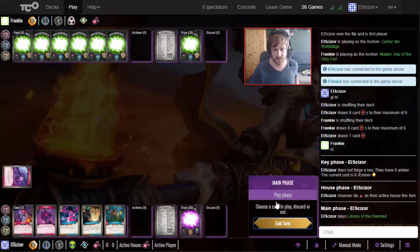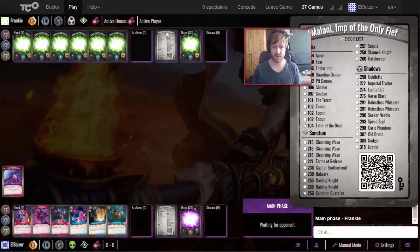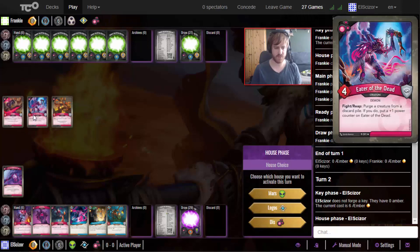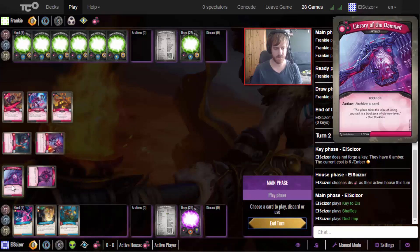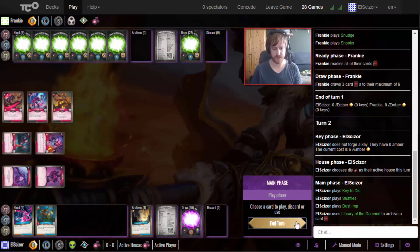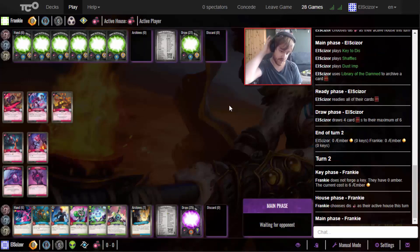We can start archiving our Logos stuff for the big Library Access turn. Let's look at the opponent's deck - it's a CoTA with Cleansing Wave and a lot of creatures. We do see three Mars creatures. Let's play the Key of This to basically prepare a board wipe, then archive the Help of Yourself - that's helpful. End the turn there. We already have the Time Traveler - okay, now I don't mind going with Logos earlier.